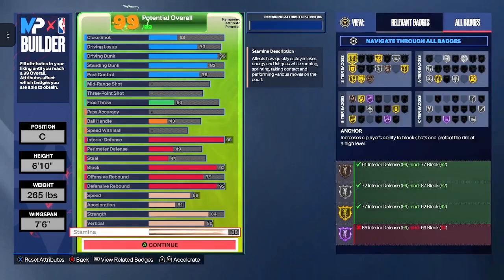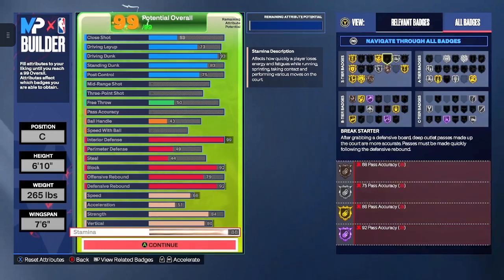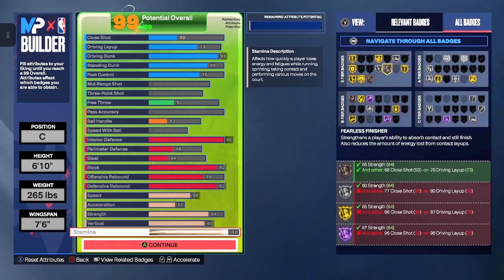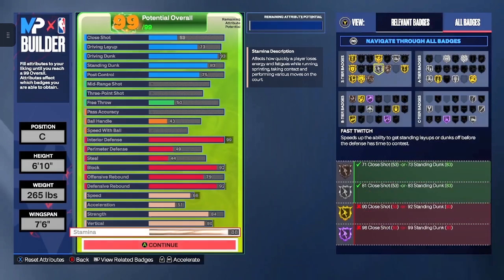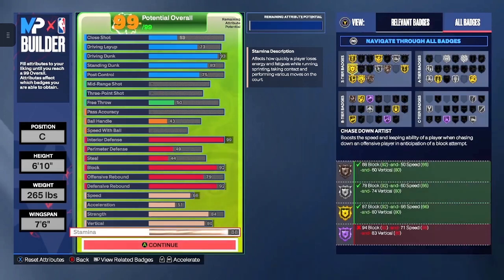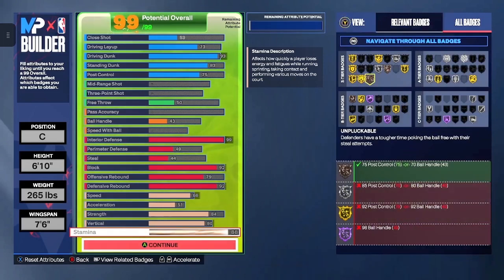Look at the badges you guys are going to get. These are your S-tier badges: Anchor on gold, Box Out Beast gold as well, Bulldozer silver, Pogo Stick gold, Fearless Finisher bronze, Fast Twitch silver, Chase Down Artist gold, Posterizer gold, Rebound Chaser gold, and Unpluckable bronze.